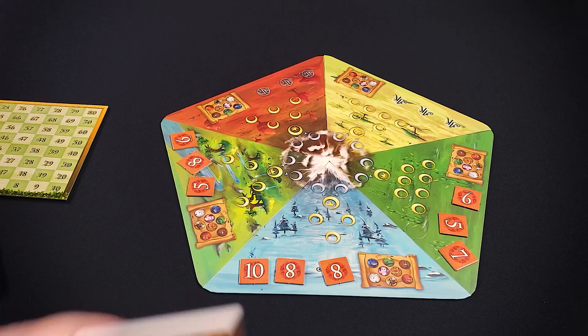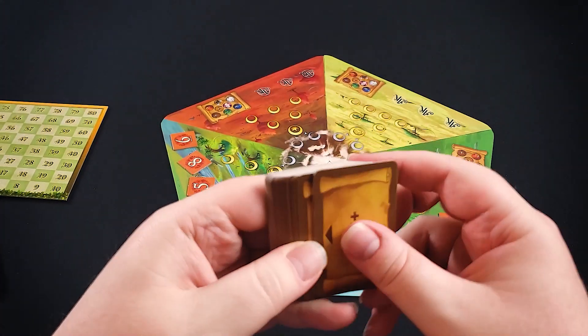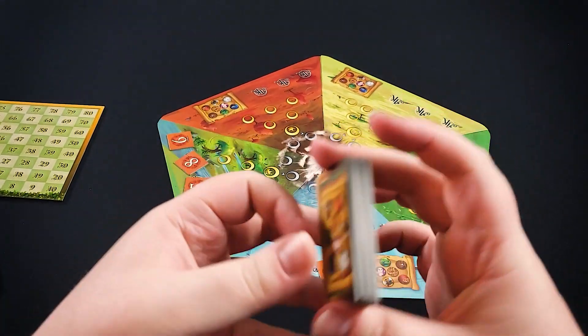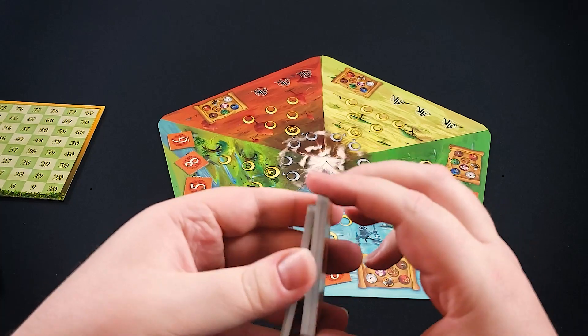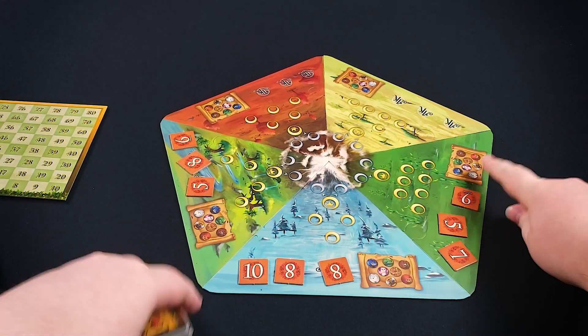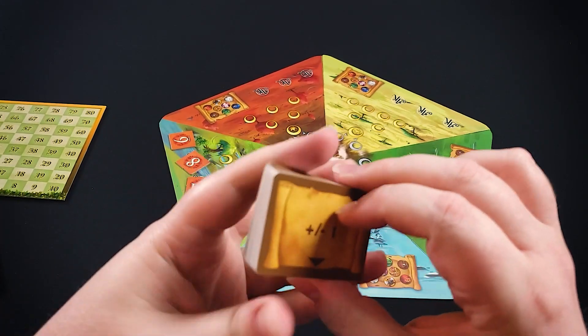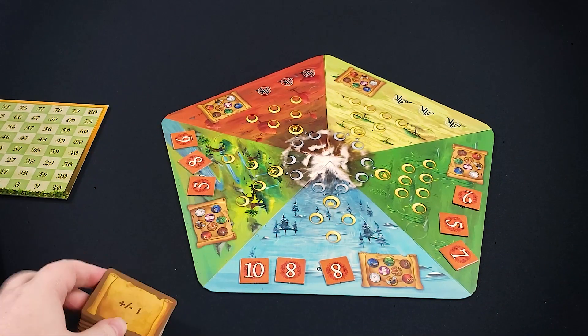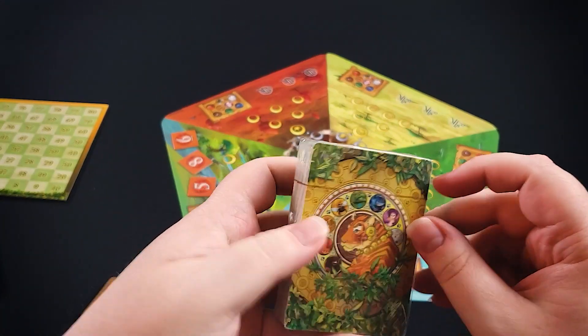We've got a deck of little cards here which are going to be all of the special circumstances that you have to abide by when you're placing cards in these areas. These will fill up these little scroll tokens here. Let's look at the bigger cards first, because they'll better explain these if you can see the bigger cards first.